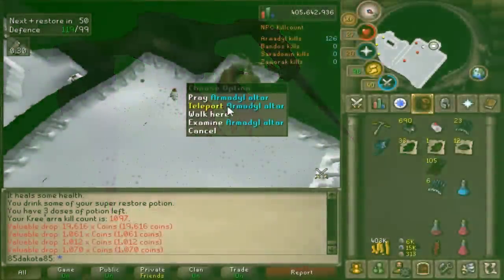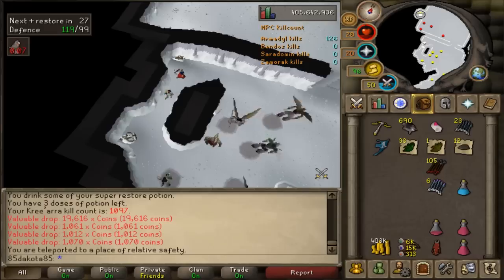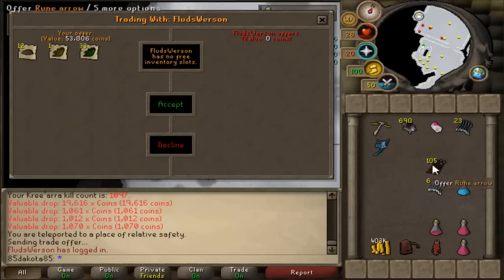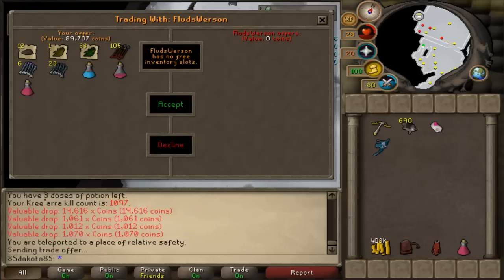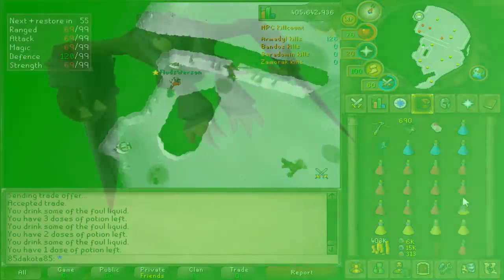That's everything to do with the actual fight. If you're wondering how I use my alt to supply, that's very straightforward too. You need at least 40 Arma kills to get back in, which takes about 8 to 10 KC depending on how many minions you need to kill. Once you've got at least 40, you can teleport out with the altar between kills and head over to the safe area where your alt should be. Trade any supplies you might need — usually brews, restores, and ranging potions, or maybe more chins or even a bracelet of slaughter — and then give all the drops to your alt to free up some space.